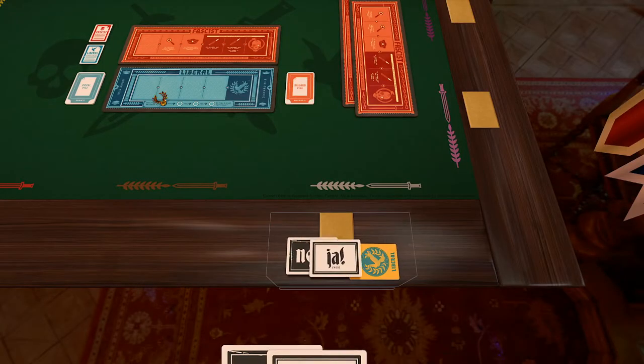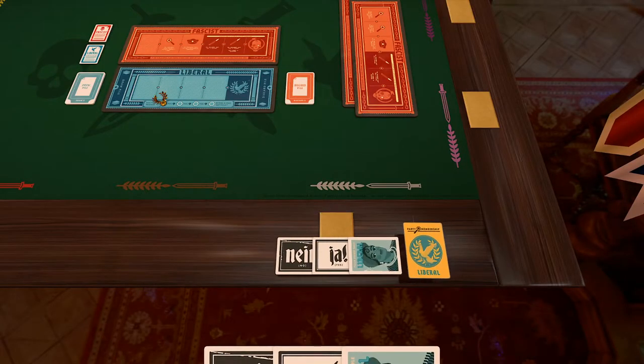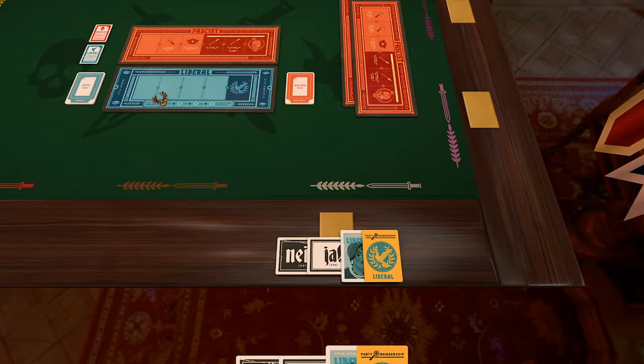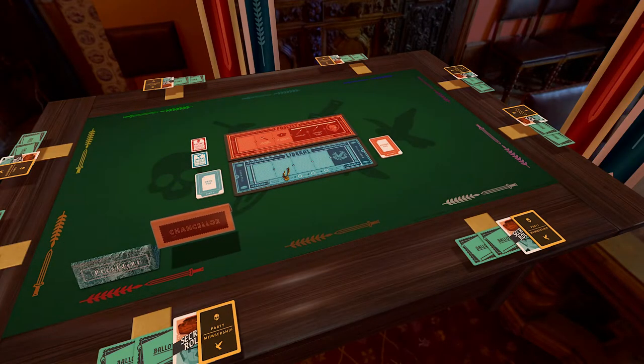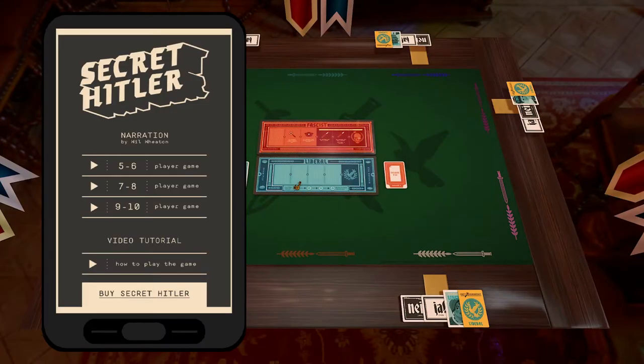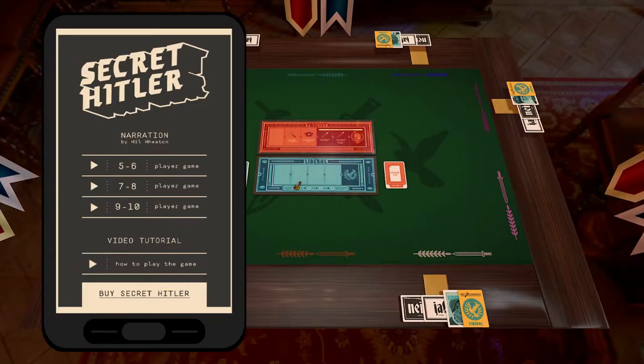Each player then privately examines the contents of their envelope. Once everyone knows their role and party affiliation, randomly select the first presidential candidate and give them the president and chancellor placards. Then, using either the Secret Hitler app or a player who is good at memorizing instructions to facilitate, do the following.